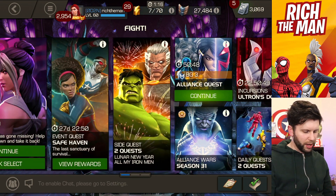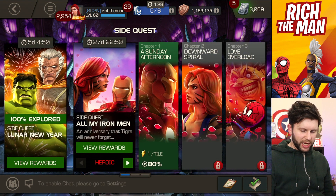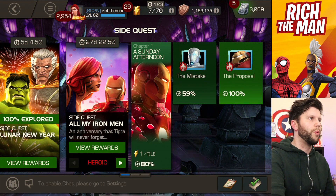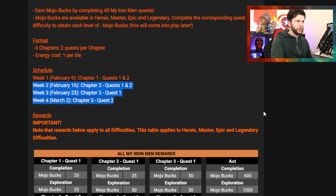Side quest is where we go first. Once you're in there, it opens up on a weekly basis — you get two chapters as of this week. On subsequent weeks, more quests open up: February 16th brings Chapter 2 Quest 1 and 2; February 23rd is Chapter 3 Quest 1; and March 2nd is Chapter 3 Quest 2. It's a quick process but slows down at the latter end of the month.